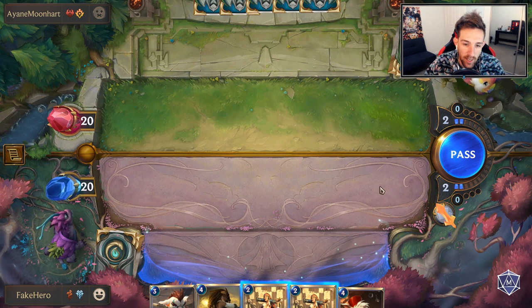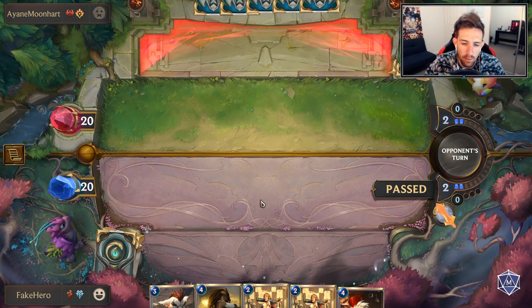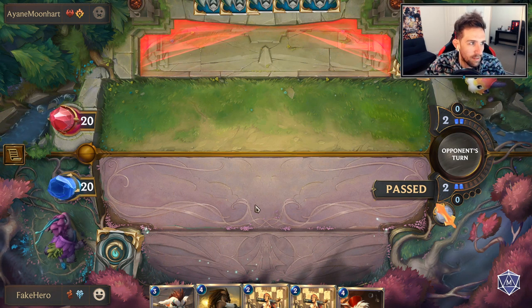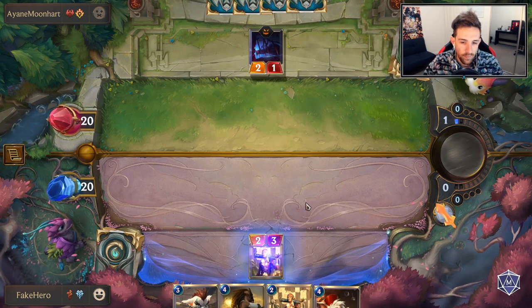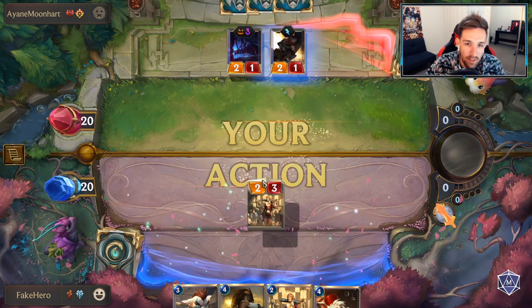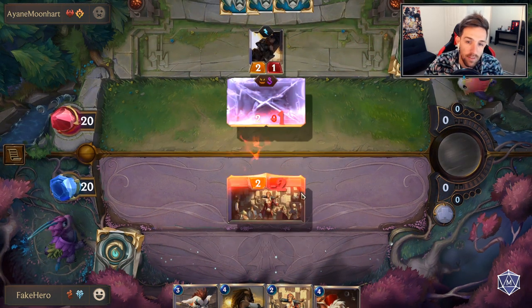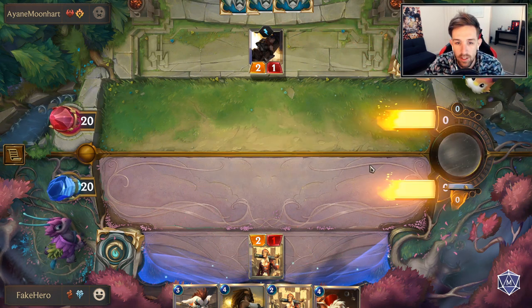I can always pass back here - he's always going to play something. This is a bit of mind games. We pass back to him and he plays a unit, so we grant vulnerable to it. This current iteration doesn't actually have the Black Market Merchant package. There's definitely another list which I'll share in the comments as well.